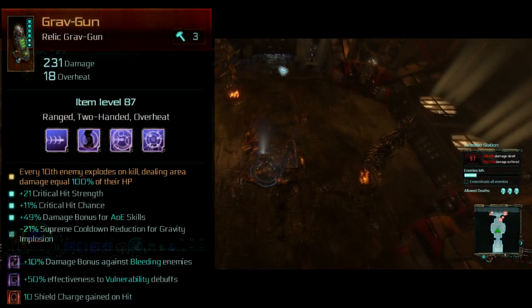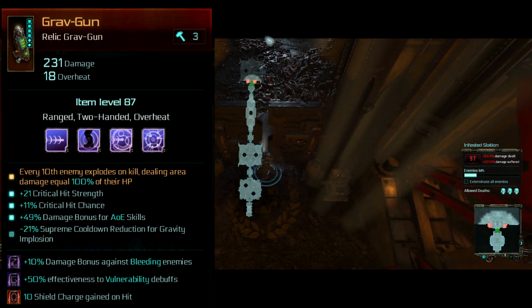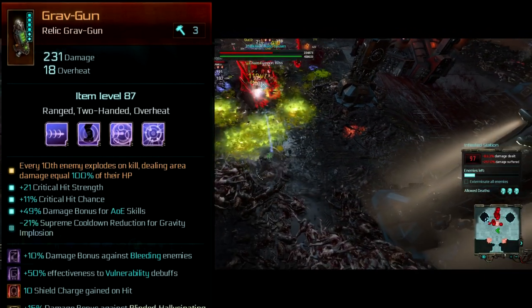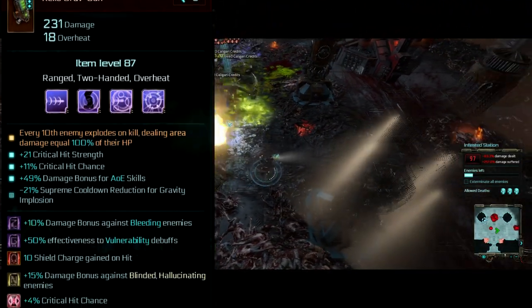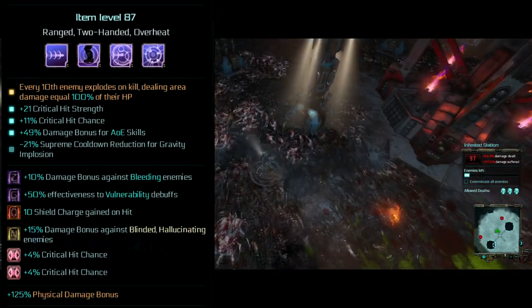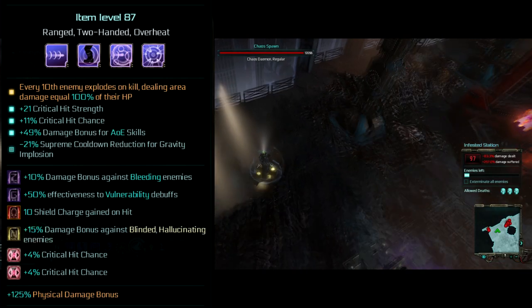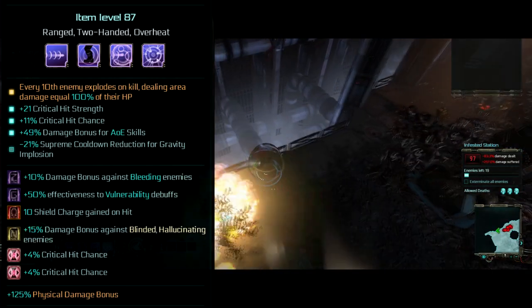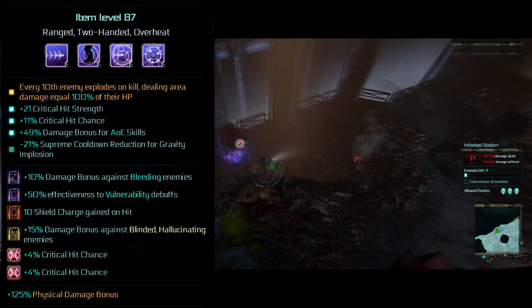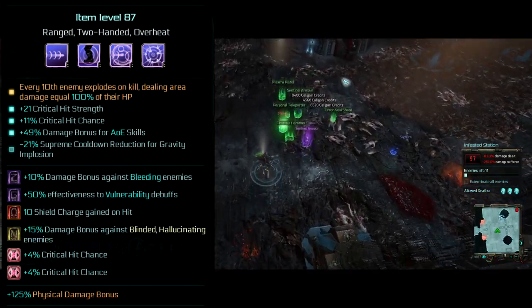The actual weapon I'm using is a normal relic with the classic enchant — every 10th enemy explodes for 100% of their HP — which lets us just blow up screens of enemies without really having to think. You don't necessarily need a high-level weapon with many enchants; this build could be made with a terrible weapon because the bulk of our damage actually comes from the belt skill. For enchantments, I try to get critical hit chance, strength, and damage to AoE skills, which are three really good ways to scale both our Grav Gun damage and our Remote Mine damage. The best secondary enchant would be a lower cooldown on Gravity Implosion so we can use it a lot more often.